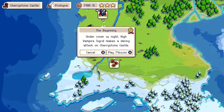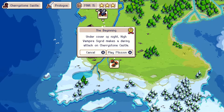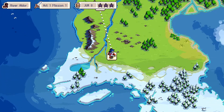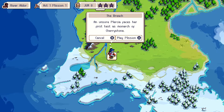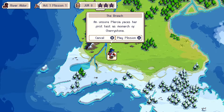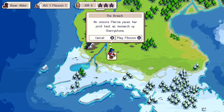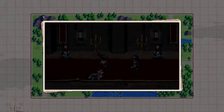All right, let's see. The beginning: under the cover of night, High Vampire Sigrid makes a daring attack on Cherrystone Castle — yeah, we did that. Act One, Mission One: 'The Breach.' Mercia faces her first test as monarch of Cherrystone. Let's play the mission.